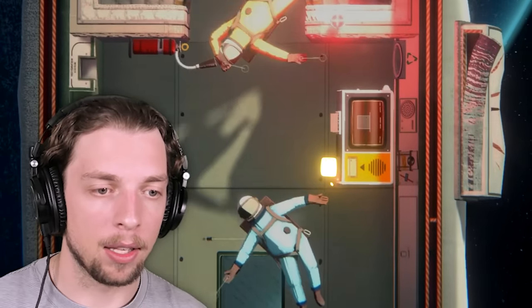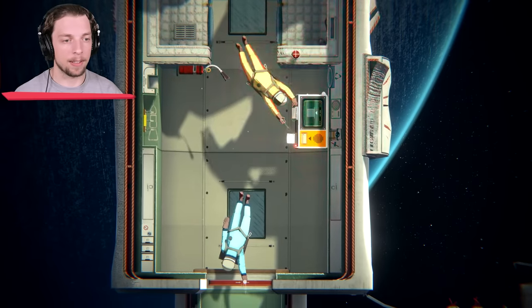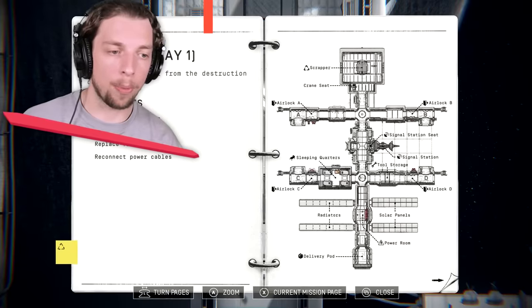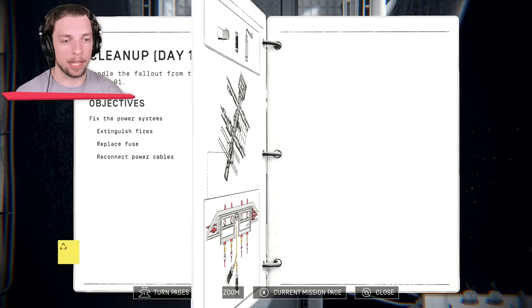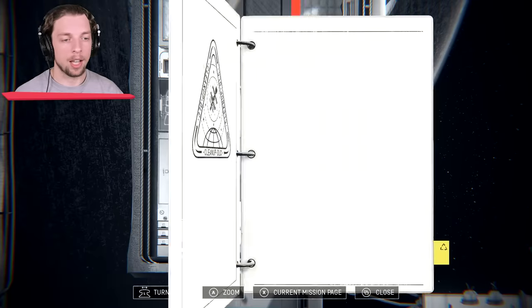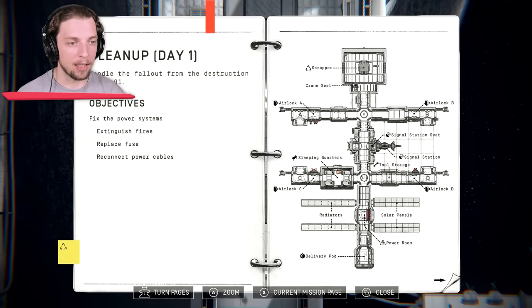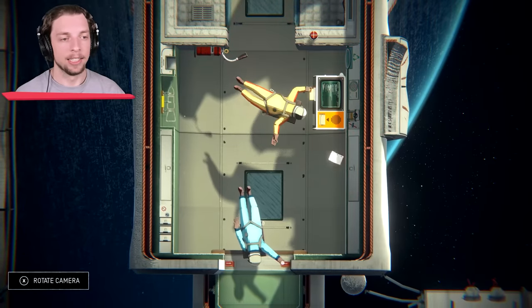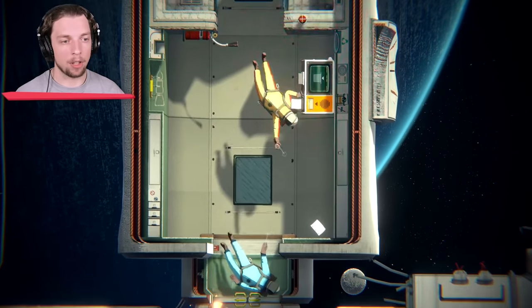Wait, grab that piece of paper. Sorry, I'm flying around. Hang on, let me grab this. Josh, I'm at the door. Could you please open the door? I got the paper. What does this do? Oh, it's our operations manual. We both can open this at the same time. This is the ship, okay? This is what we've got to do stuff in. Josh, I opened the door. Good job, buddy. All right, let's go and explore.